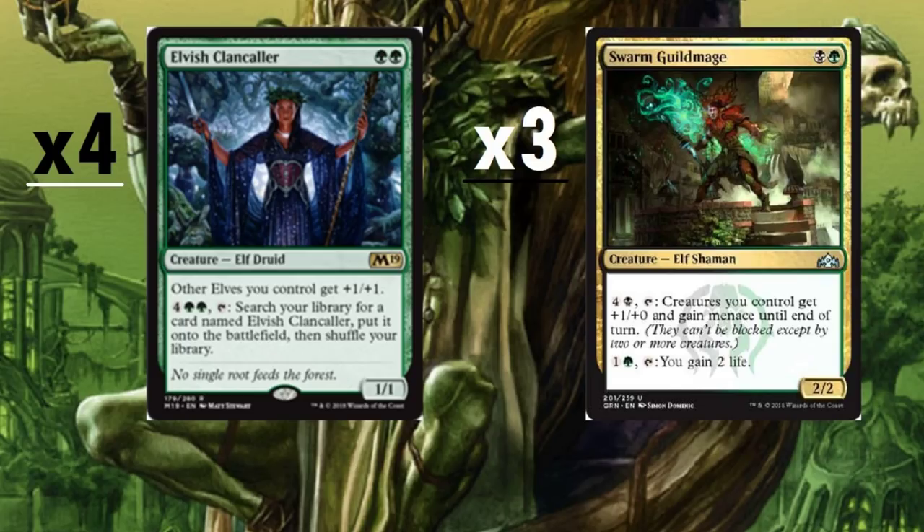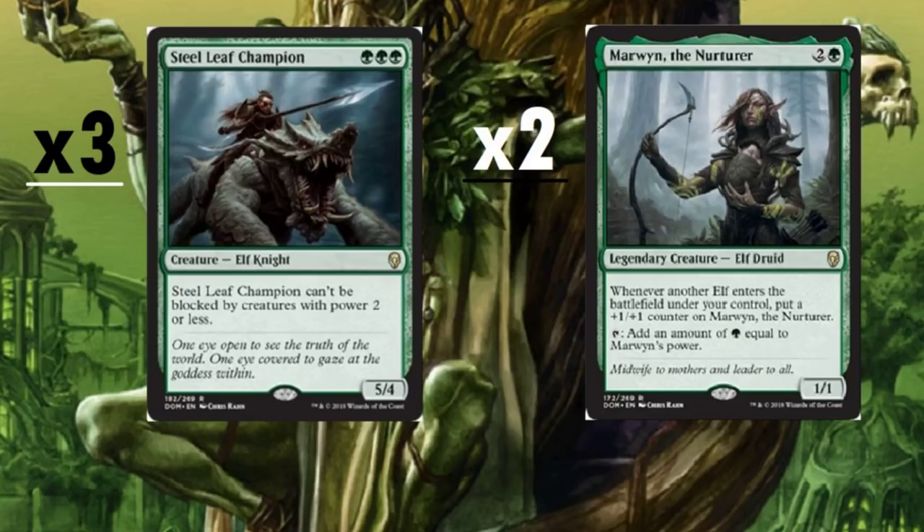Steel Leaf Champion — I went three copies, not four. I know, call me crazy, but I wanted availability in another slot. Steel Leaf Champion is a three-drop that can't be blocked by creatures with power two or less, which is really cool with all the tokens that will be coming out. It's a 5/4.